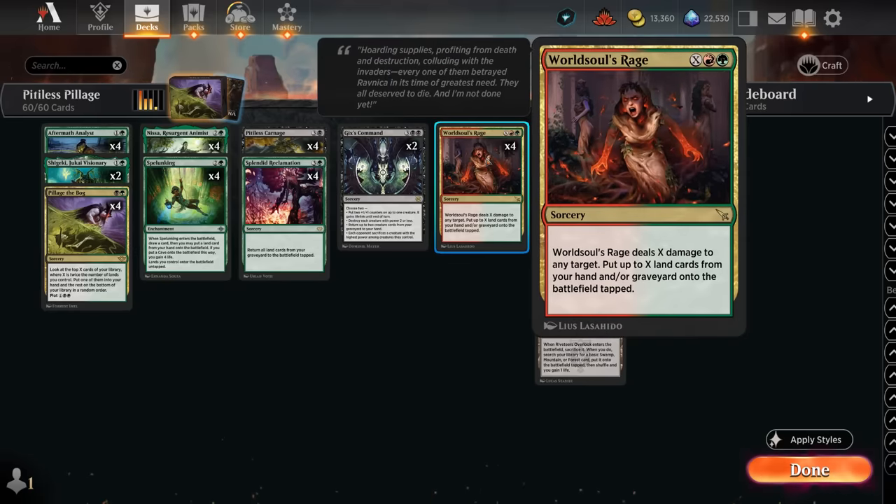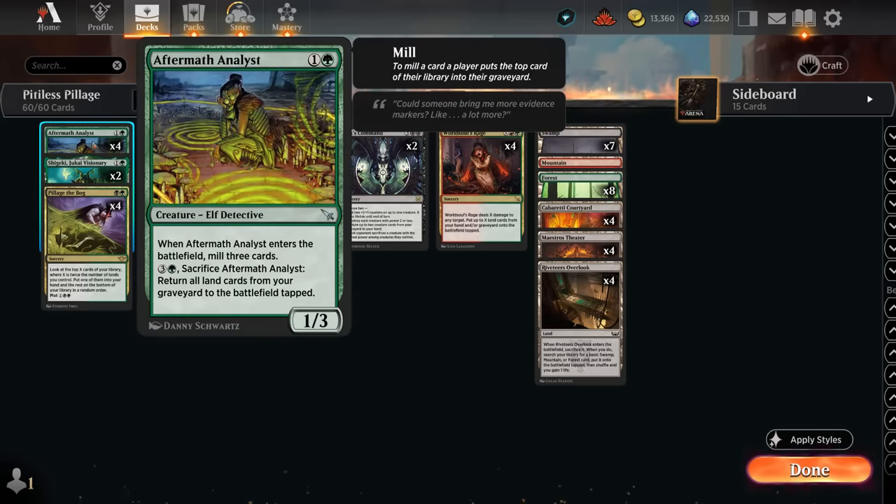Eventually we want to cast World Soul's Rage to take out the opponent. This can also be another way of getting lands back from our graveyard, so it does double duty. A third way to return lands from the graveyard is with Aftermath Analyst — another very powerful combo alongside Nissa. This one is two mana to play and four mana to sacrifice, pretty similar to Splendid Reclamation. It can also mill a few additional lands into the graveyard when you cast it, and it's an elf you can find with Nissa.